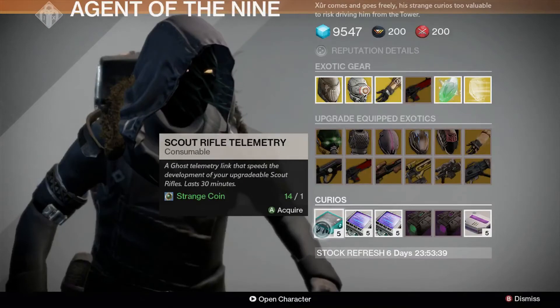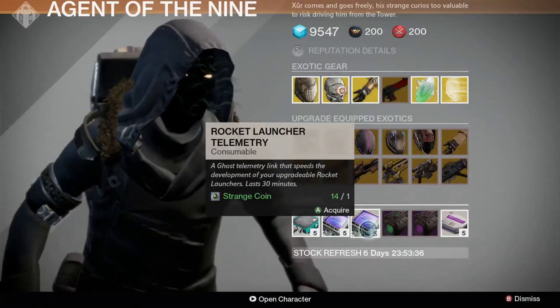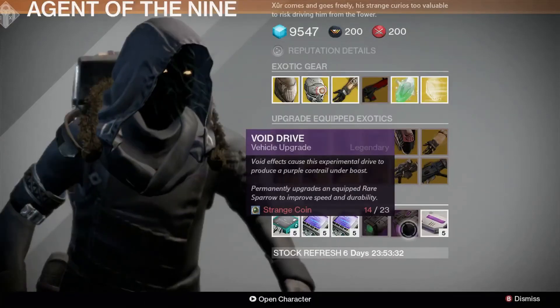In the Curios department this week: Scout Rifle Telemetry, Machine Gun Telemetry, and Rocket Launcher Telemetry, all for one strange coin each. For your Sparrow, you can get either Emerald Coil or Void Drive for 23 strange coins. Both improve speed and durability, with the Emerald Coil providing a greenish contrail under boost, and Void Drive providing a purple one.